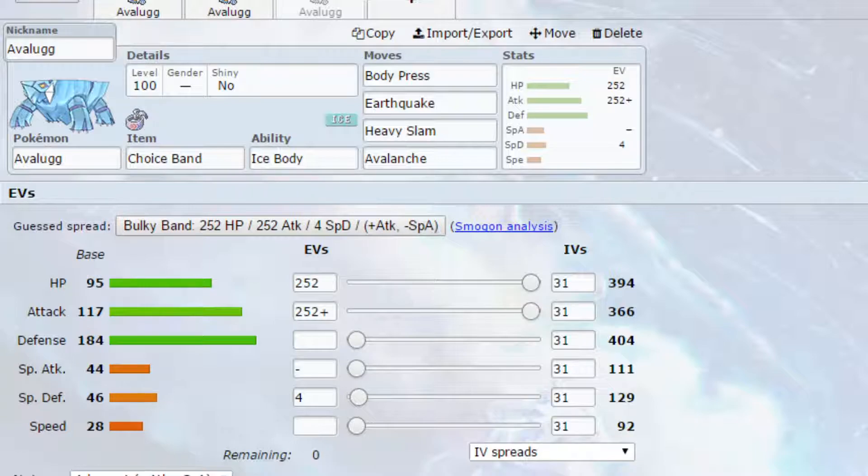You've then got Body Press, which turns into Max Knuckle, increasing your attack stat. Earthquake turns into Max Quake, increasing your special defense. And Heavy Slam turns into Max Steelspike, increasing your defense. So all these moves are definitely viable to use when Dynamaxed. If you're going for Choice Band, you are not locked in when you're Dynamaxed — do be aware of that, because you don't want to have to click the same move when you don't have to. EVs are max HP and max attack with an Adamant nature for more attack, less special attack, and 4 EVs in special defense. There is also the option of going max special defense and using Dynamax as an opportunity to set yourself up to become incredibly tanky.